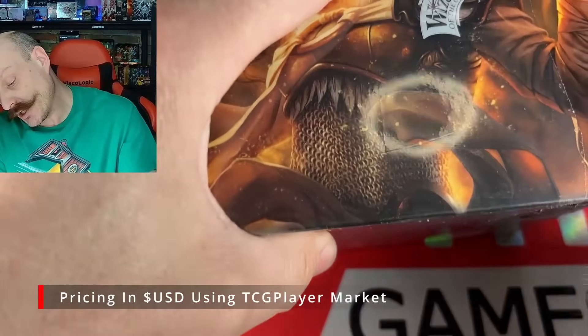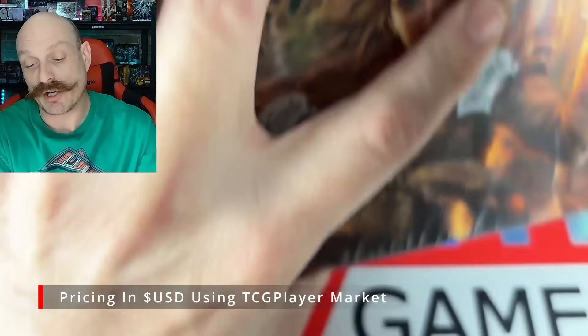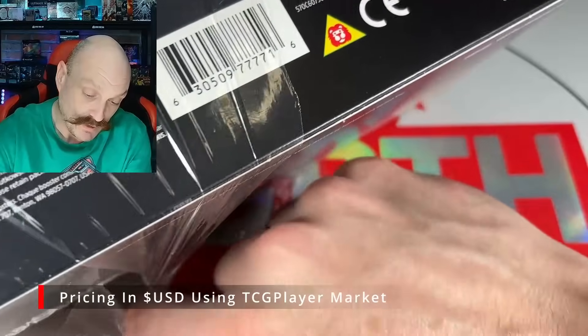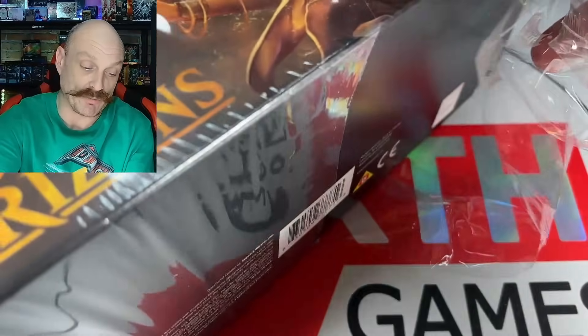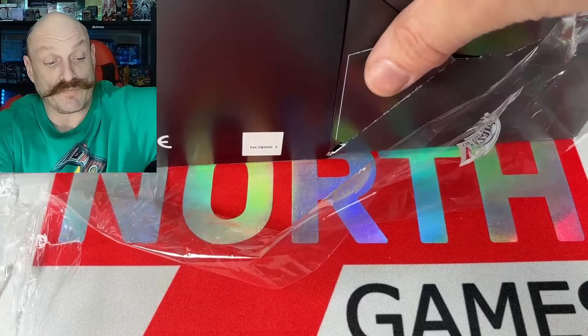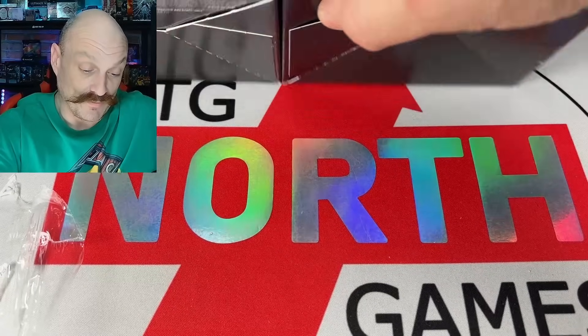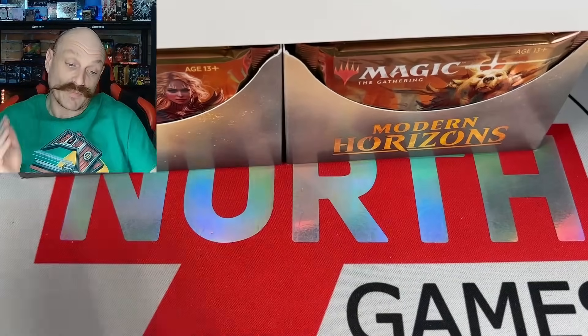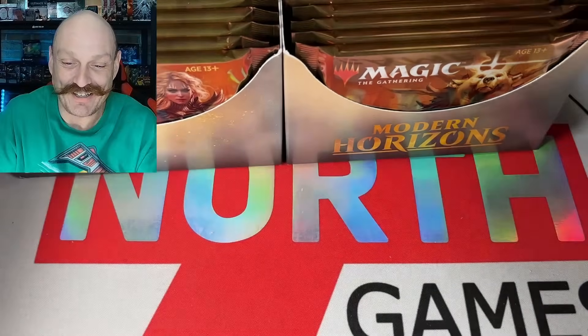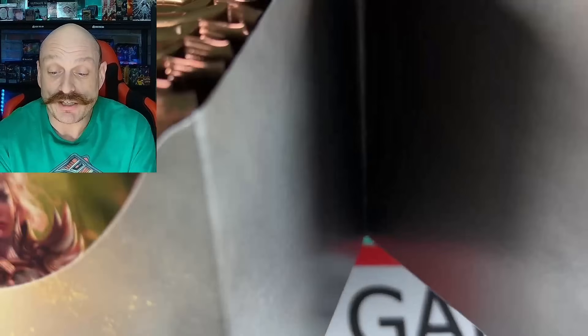You remember how much Modern Horizons 1 broke Modern when it first came out? Like with the whole GAC and all the new stuff, the snow. And then Modern Horizons 2 came out and completely changed Modern — now nothing's the same. And everyone's angry. It's supposed to be a non-rotating set. It didn't rotate, technically. There's just crappier cards that aren't good anymore. I can't play my Shards of Alara deck!